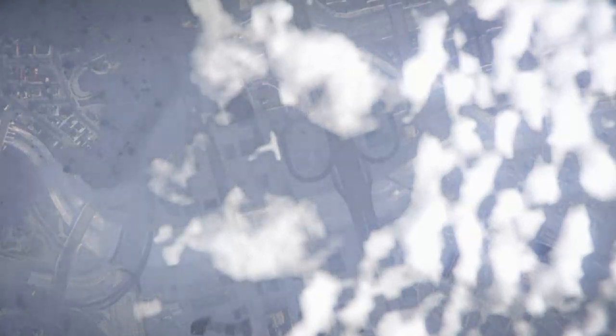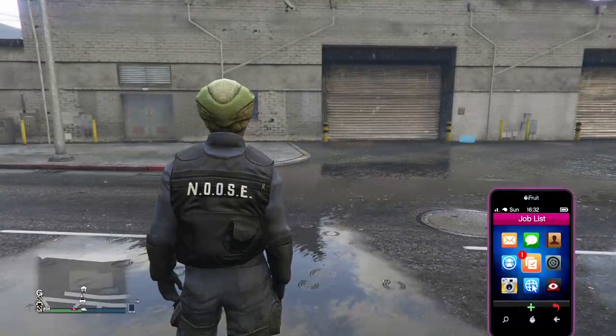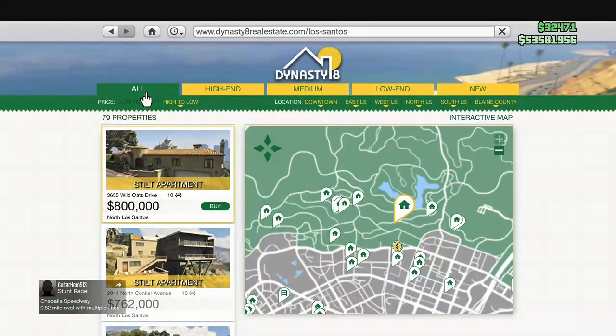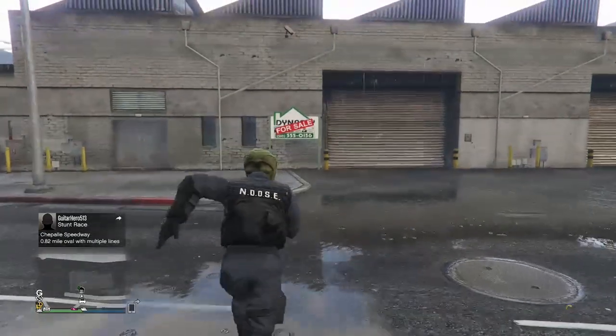Once loaded in, go to Dynasty 8, sort low to high. As you can see, 2 mil right there.